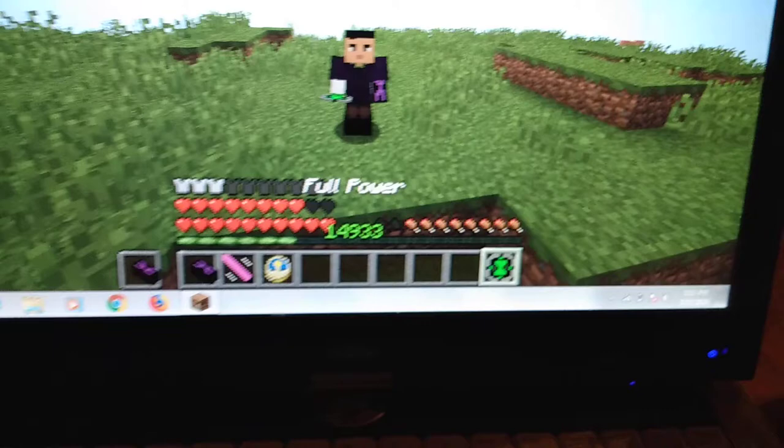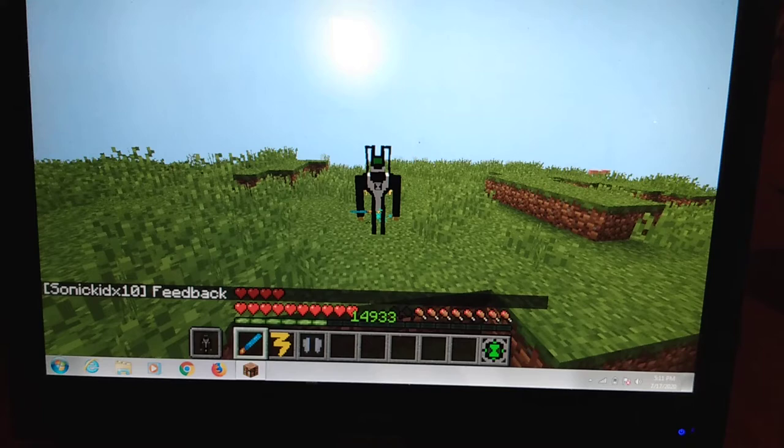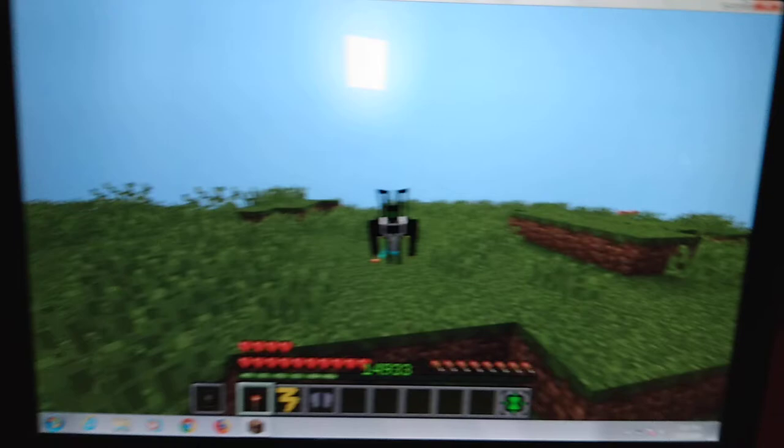Next is Feedback — my favorite alien of all. Feedback is an electric type alien — he's not Pokémon. His first ability is a diamond sword that lets him electrocute enemies with a punch. His next ability is electricity and he can fly. While shifting you can start up — and if you guys don't have a redstone power source, this guy is the one to use to turn it on.